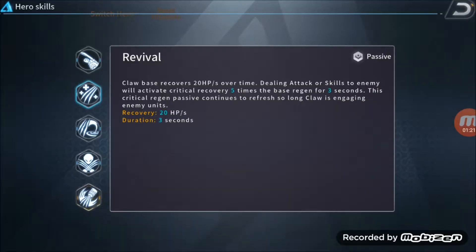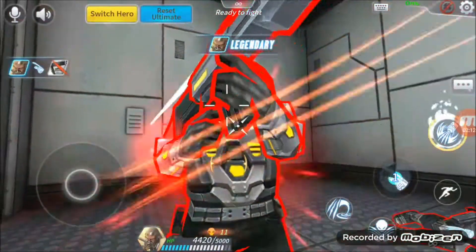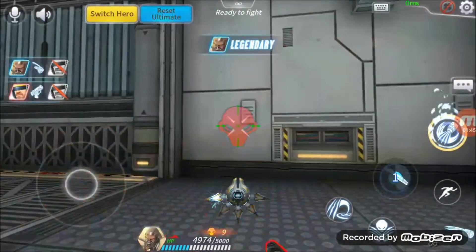Passive: Revival. Claw's base recovers 20 HP over time. Dealing attacks and skills to the enemies will activate critical recovery times, which increases the regen of HP. It's a very strong skill for his tankiness.